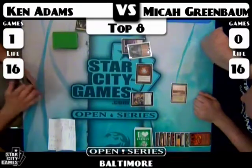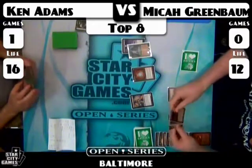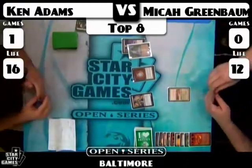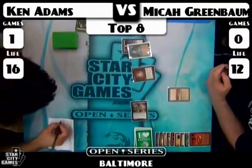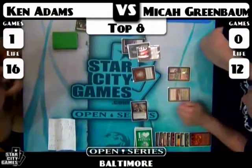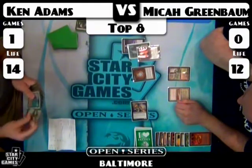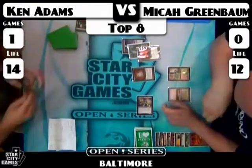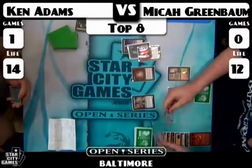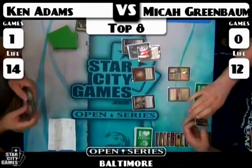That four life was well worth it. Had Ken held that Bayou, he wouldn't have been able to cast a Birds of Paradise that turn. Micah has an active Dark Confidant and Sylvan Library — gone from empty-handed to the pick of the litter off the top of his deck. This shows how Aggro Loam takes over a game out of nowhere — he had no cards in his hand and now Ken Adams looks like he's on turn one with no lands and can't mulligan. Micah's Sylvan Library is doing a lot of work, and now he's also assembled Punishing Fire.